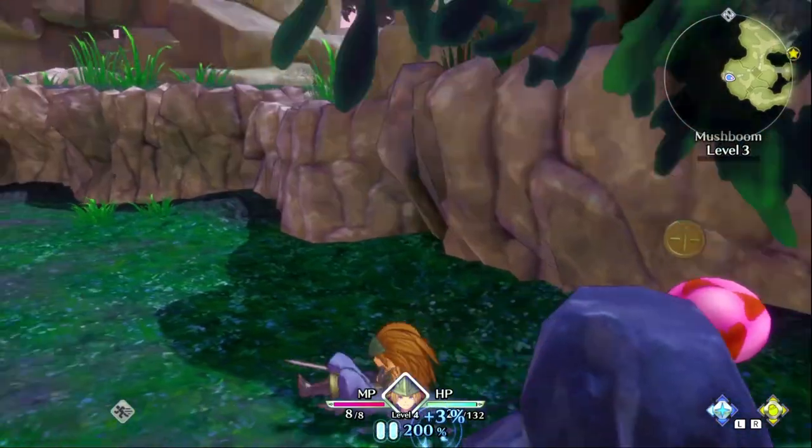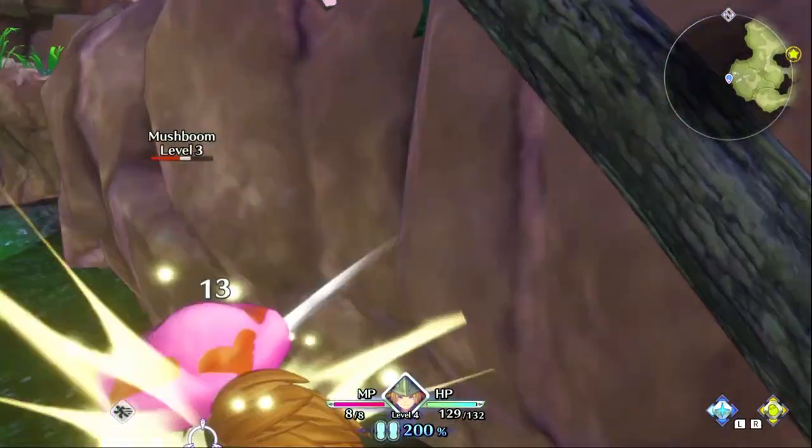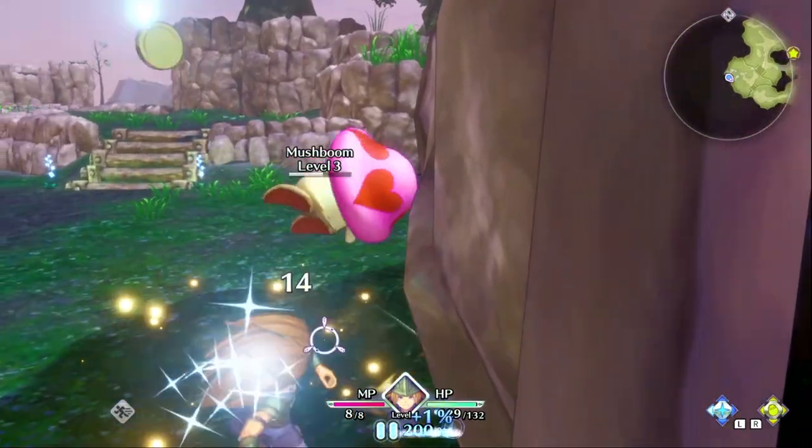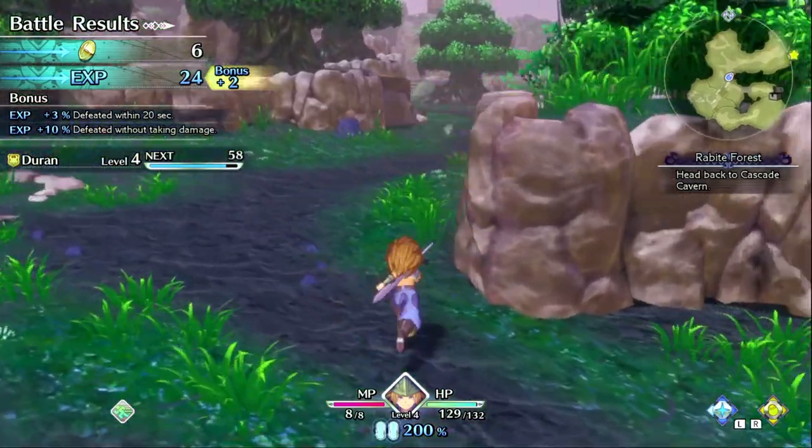Just battle everything in this small area in Rabbit Forest and work your way back to the goddess statue. Rinse and repeat. This is the earliest exp farm that makes sense since you can heal from the goddess statue between rotations.